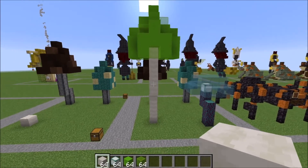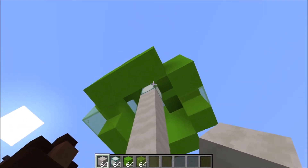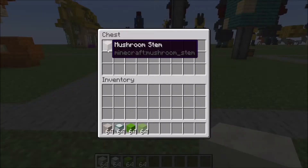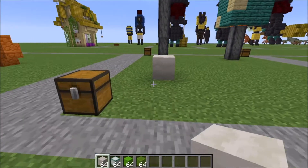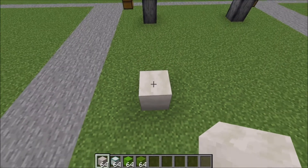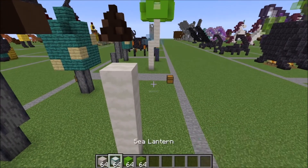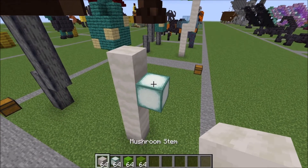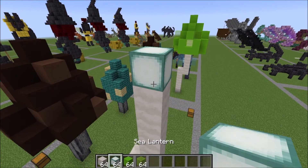For our next mushroom we're gonna go with this lime mushroom — he has a little light up top there. Really simple materials: mushroom stem, sea lantern, some lime concrete, and some lime stained glass. To get started, place your first block and go up four more for a total of five. Move over to the side, place a helper block, then go up six with your mushroom stem. On top of that sixth one is a sea lantern.